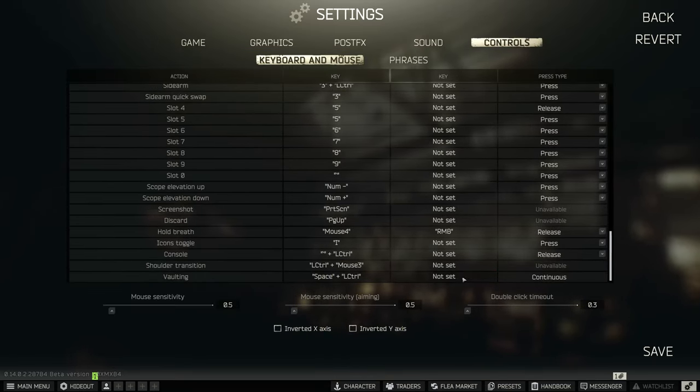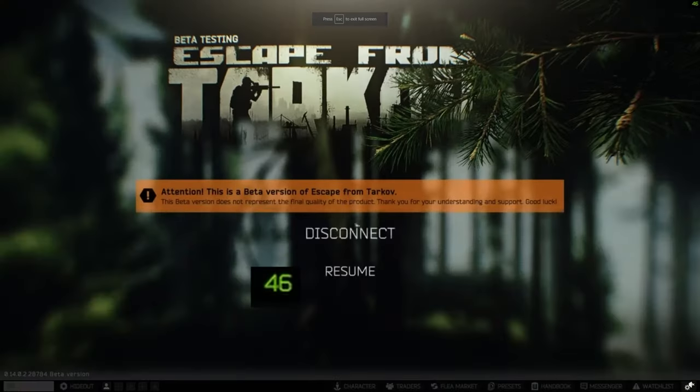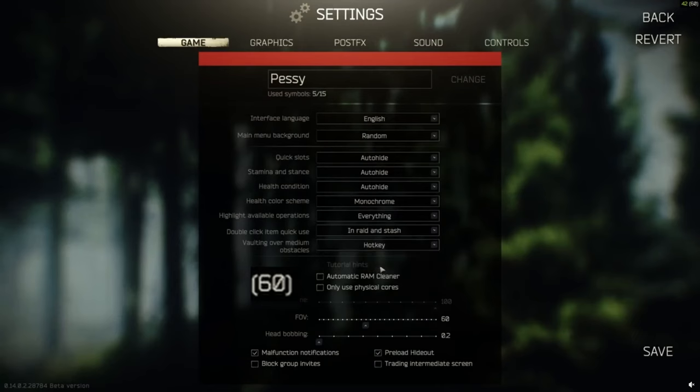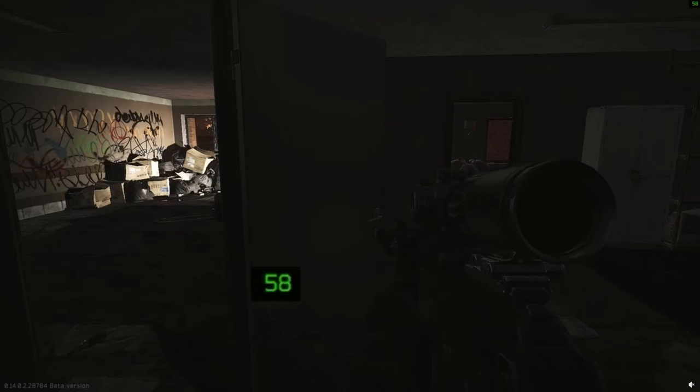However, a smaller minority of players do prefer it to just do it by itself, especially for small steps or low fences. You can put vaulting mode onto auto instead, which means you don't have to press any button, leaving your space key basically unencumbered. As per the original Reddit post, their FPS changes by about 20 — from 46 to approximately 65 — by changing this on and off.